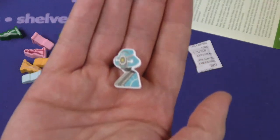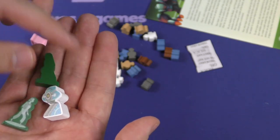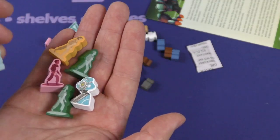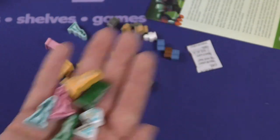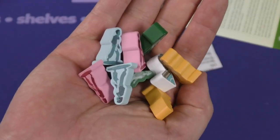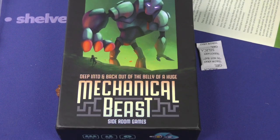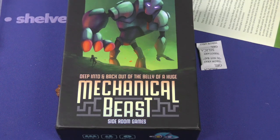You've got some Android going on here, and then you have two engineers of each color — screen printed on one side, it looks like. You've got green, pink, yellow, and blue engineers. I do like the screen printing, that looks pretty good. This is a better version of a meeple that I tend to like — these ones are very minimalist and aren't hyper detailed or weird and disproportionate. So that's a look inside Deep Into and Back Out of the Belly of a Huge Mechanical Beast. Thank you for coming by another Dice Tower daily unboxing video. My name is Chris Yee — I hope you have yourselves a fantastic day.